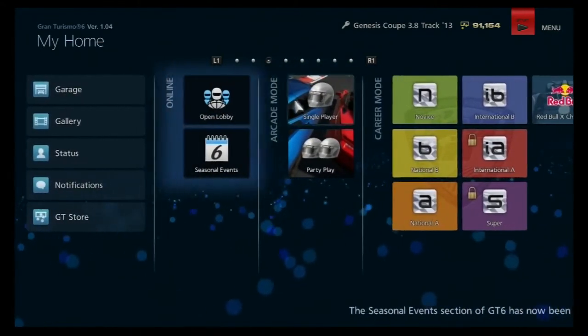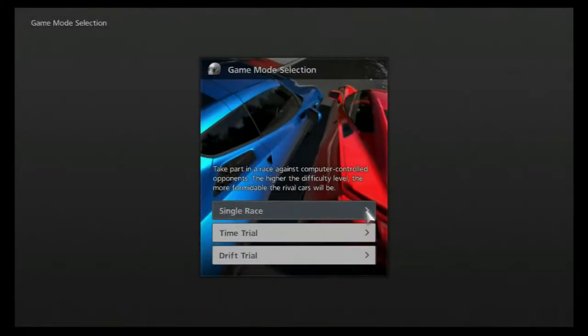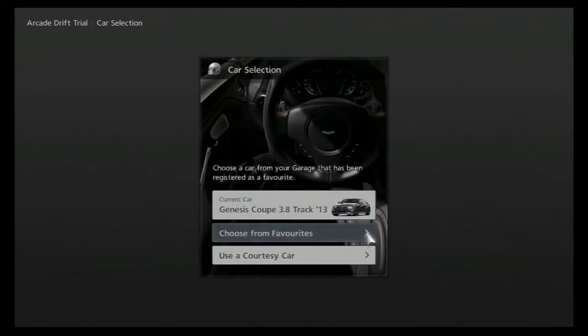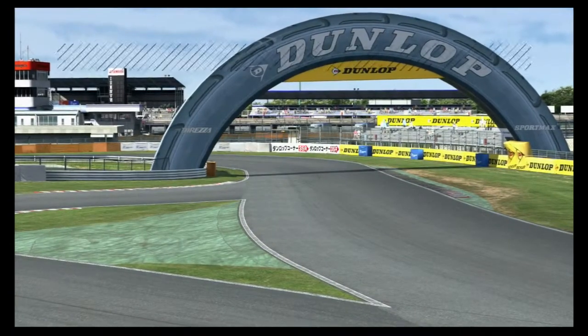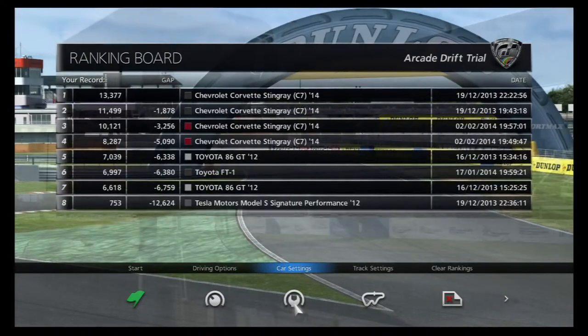Let's go single player, then drift trial, world, Tsukuba. Yes, we want full lap drift. I will show you guys how I set my cars up and then let's drift. I really really don't understand why I need the flag — that's something that really annoys me. Let's go to car settings.